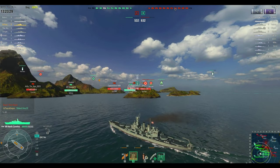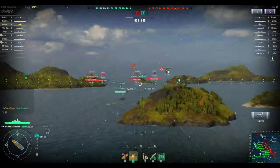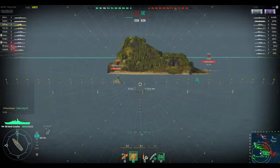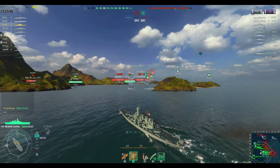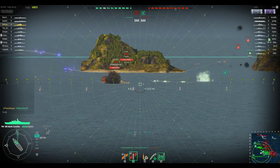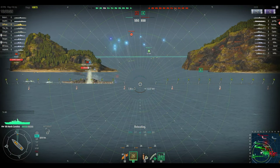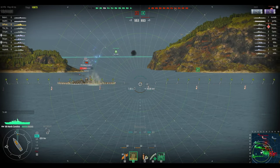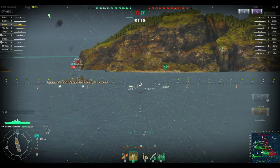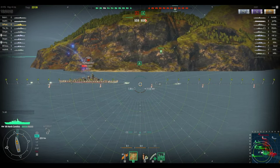Got to love the high-angle guns. If you're paying attention, there's a Cleveland coming down the crack in Two Brothers — which is basically a suicide run. But with friendly ships in front of me, I figure we can dive in and keep them from getting any cap. Our carriers are doing a good job making him pay as well. Very good shot pattern — six hits for 11,000 damage.